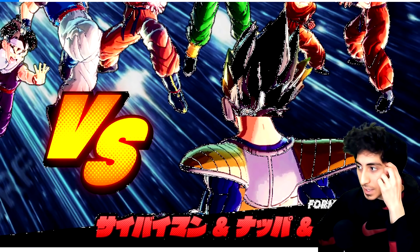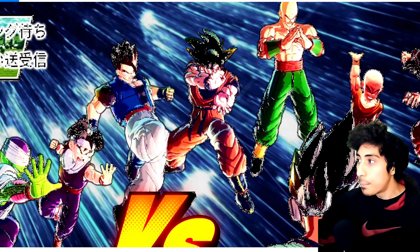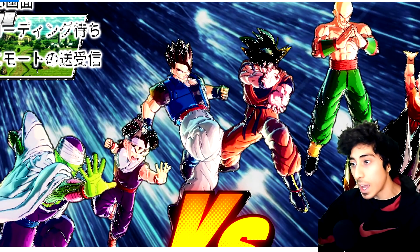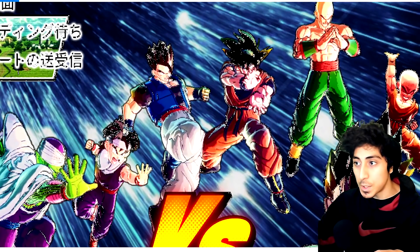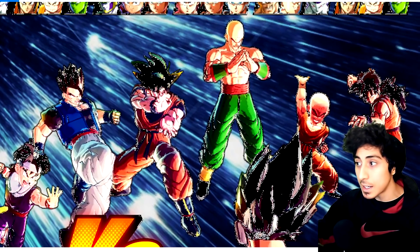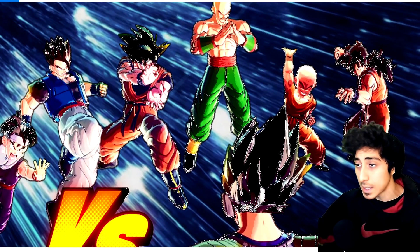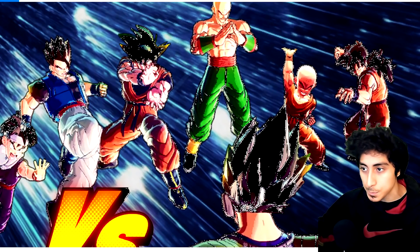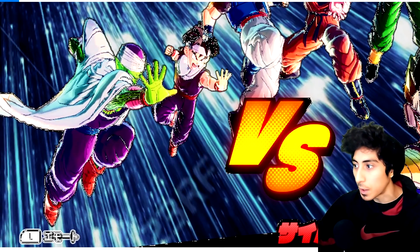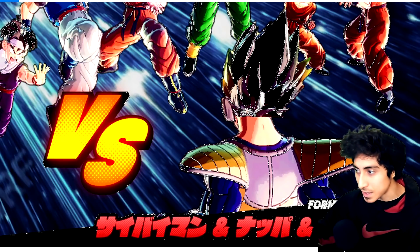It looks like they had Vegeta as a raider — the Saiyan Saga version of Vegeta. You can definitely tell it's him because of his shoulder pads and the scouter on the side of his head. The concept was exactly what you'd expect: instead of just having custom characters, they initially were going to make it a Saiyan Saga-based scenario, with placeholder characters — Goku, Tien, Krillin, Yamcha, Kid Gohan, and Piccolo — fighting Vegeta.